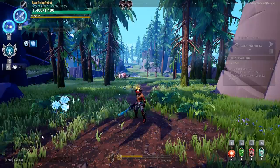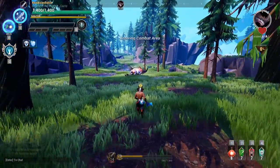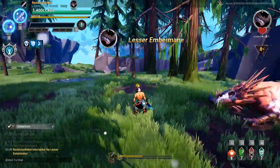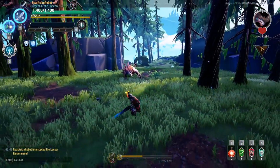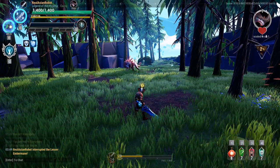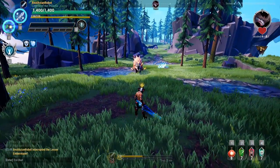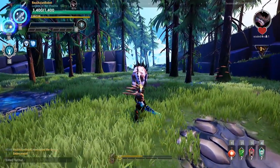That blade surge energy can interrupt a behemoth. I know it's not stated in the game, but it actually can. I'm demonstrating this on a level one Embermane. I'm using Sturdy so I can accurately interrupt even if I take a hit — but be very careful, because if you take a hit, your attack will be interrupted instead.